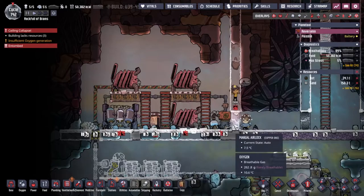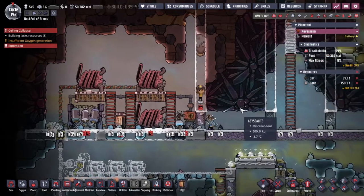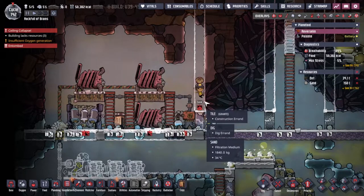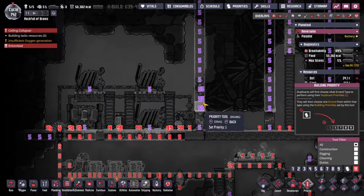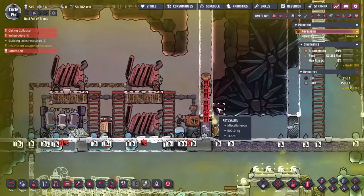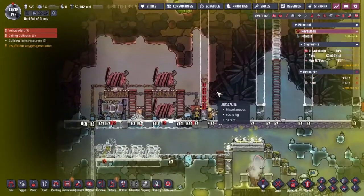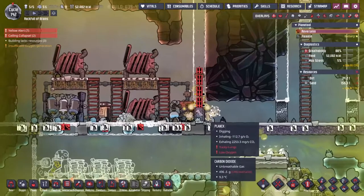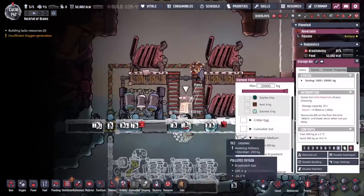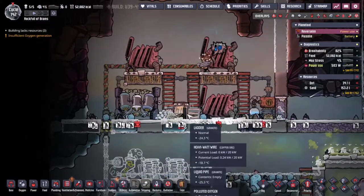The ceiling collapsed! I think we're going to be okay — oh, she is proper buried. We can't really see it. Let's let these guys dig her out. It's a shame we can't see the sand. Maybe it's because of the build order. Oh, she popped out! Okay, great. Let's just let them finish that bit off. Sand is now being delivered — turns out we didn't really need to do that, there's sand all over the floor.